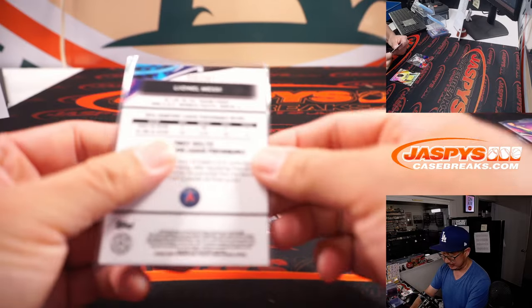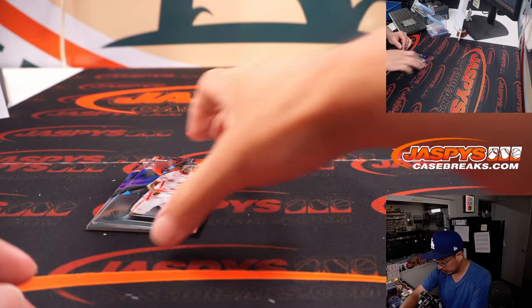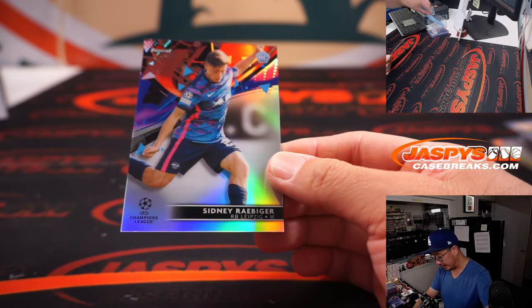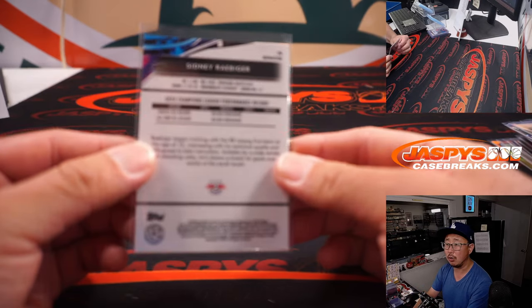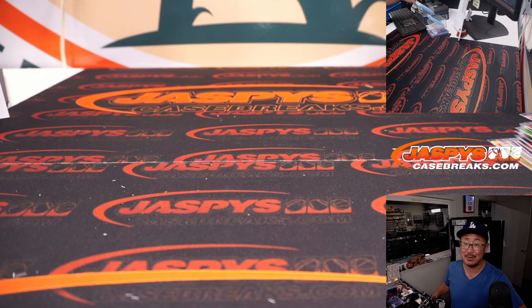There's Lionel Messi, 56 out of 250 for PSG — Aaron. And we're going to close out with a Rookie Refractor, Sidney Reibiger for Red Bull Leipzig — Carlos. And there you have it — that's a four-box break of Finest UEFA Champions League Soccer. A lot of fun stuff here. Second half in the store. Get after it on jazbeescasebreaks.com. See you next time!